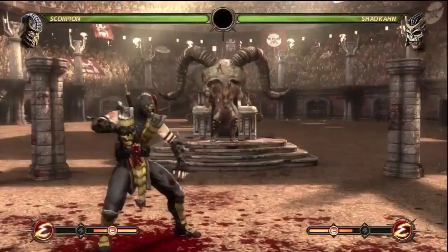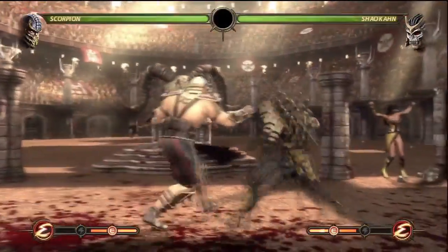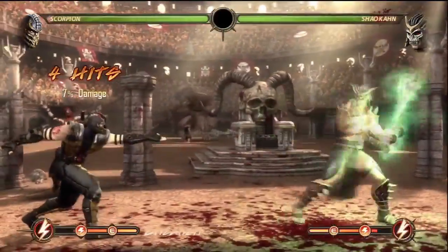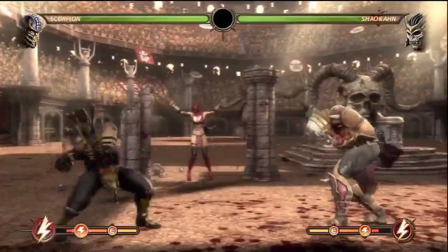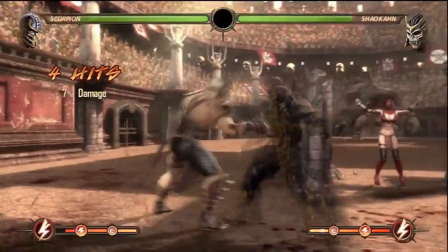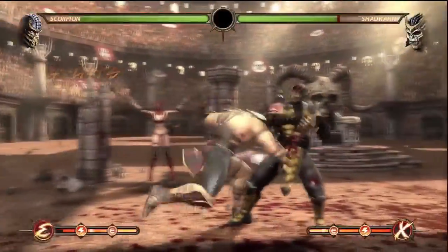Shao Kahn is actually the really hardest one to go against. He might be easy for some of you, but for those who really don't know — spamming the spears really won't work against him. Early on I kind of mess up a bit, but the real strategy against him is to go for a cross-up, which is basically jumping behind him. Don't go for a kick — you'll see me do that a couple of times because I really messed up. But then I started understanding his strategy: don't go for a kick when you go behind him. Once you go behind him, immediately follow up with the spear because he'll be in the process of doing a move. Then just rinse and repeat — keep doing the same thing.